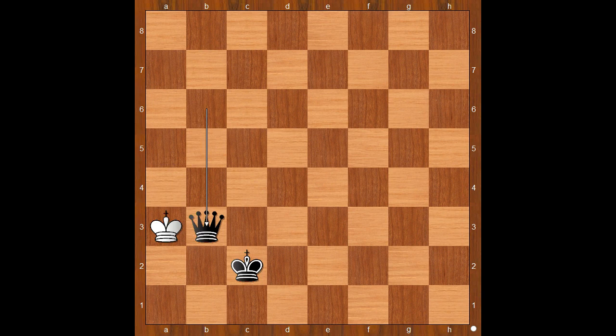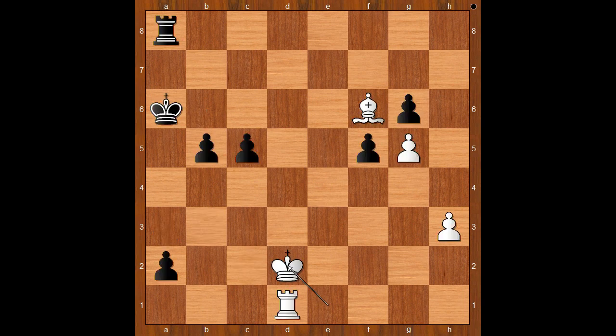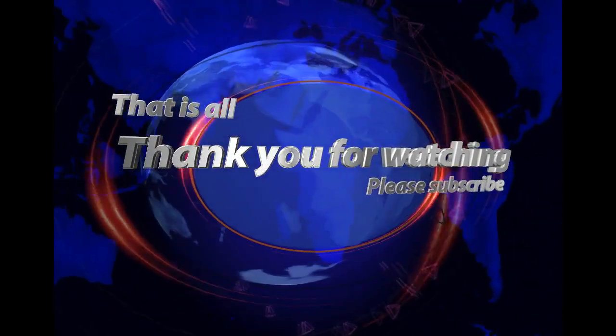What a thrilling endgame! And let's go back to move 54. This is the position — black to move. Can you win with black pieces from this position? Please click on the link below the video and test your endgame skills against the terminator. Good luck. And that is all. I hope that you enjoyed watching this video. I wish you good luck with your chess, and bye for now.